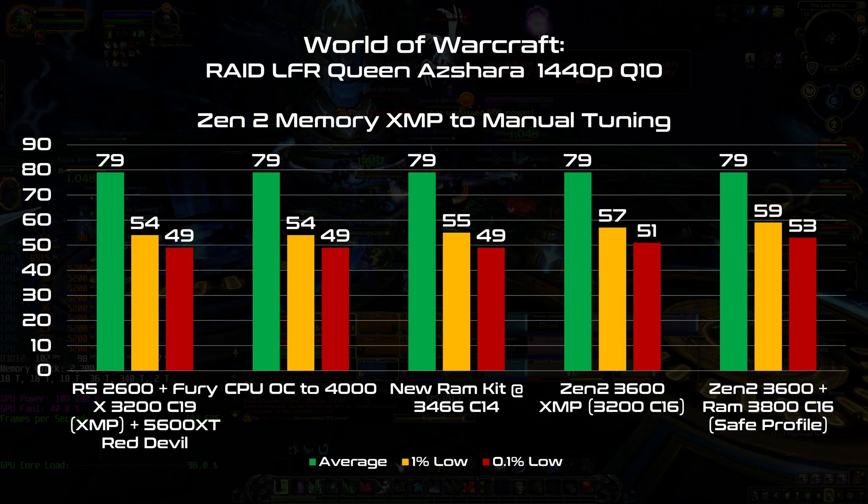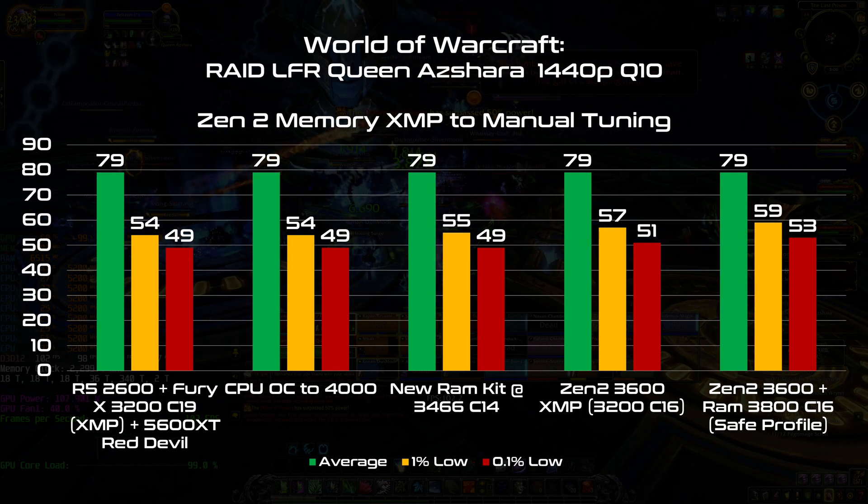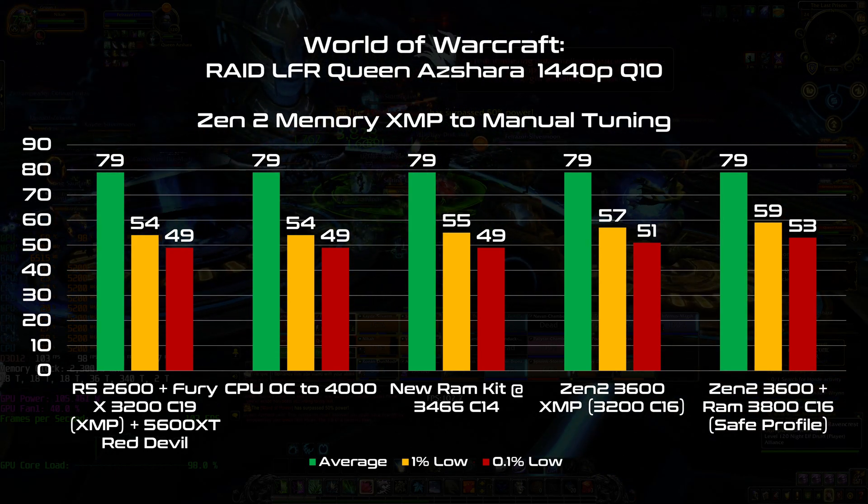Since I now have a very capable memory kit, I'm going to overclock from the XMP profile to 3800MHz using the safe profile from Ryzen DRAM Calculator. Still 79 FPS on average. I gained 2 FPS in the lows, but I definitely need to do even more than this.